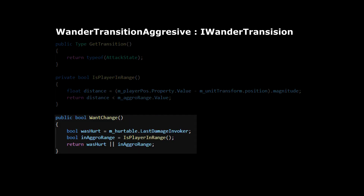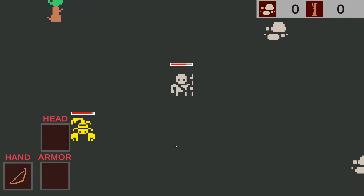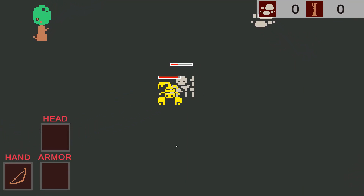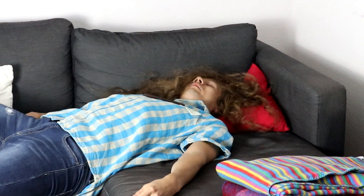The aggressive enemies will check if they've been hurt by the player, or if the player is within aggro range. They then transition into the attack state and charge towards the player and attack it. Okay, maybe less technical talk, but let's just say it took me quite some time to implement the AI.